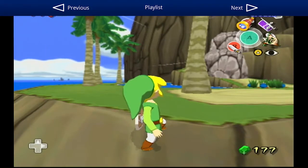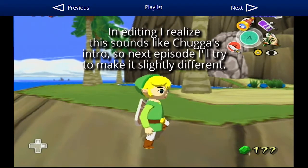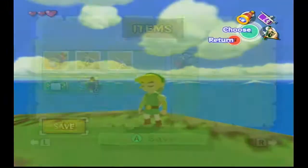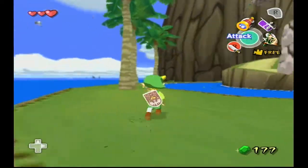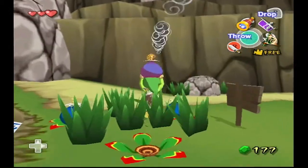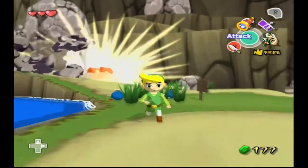Hello everybody, this is Drew Nailer, and welcome back to more The Legend of Zelda: The Wind Waker. Previously, we got to this island and we also became Lonzo's assistant, in which we take pictographs of people.